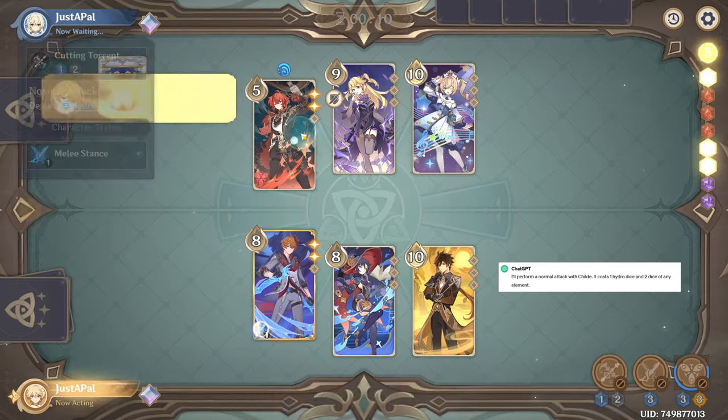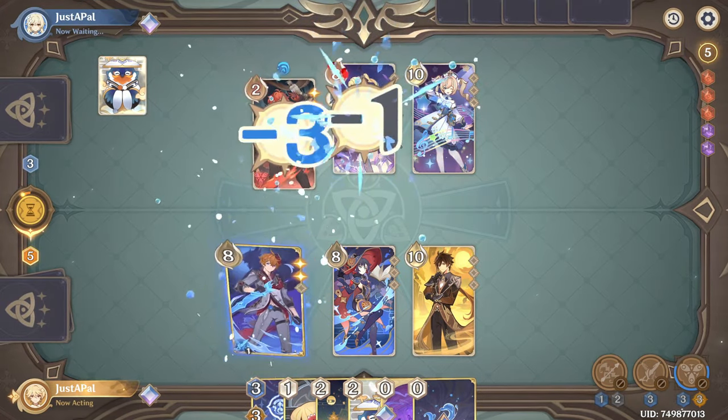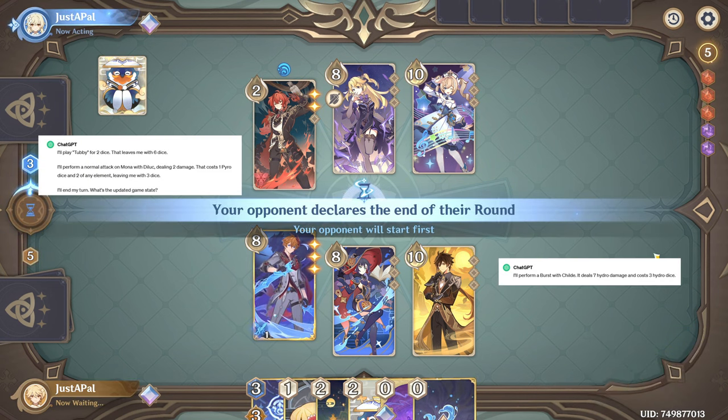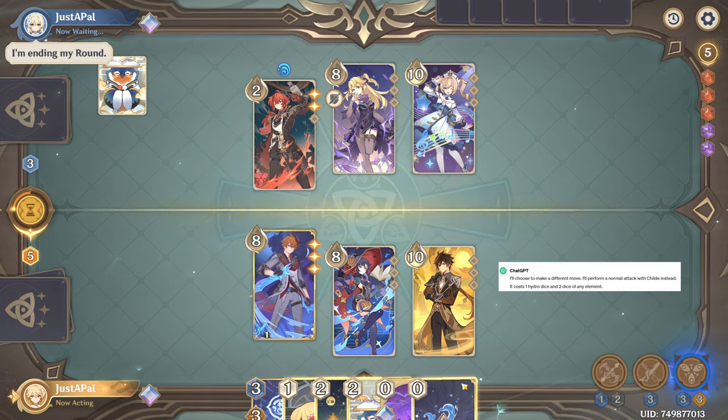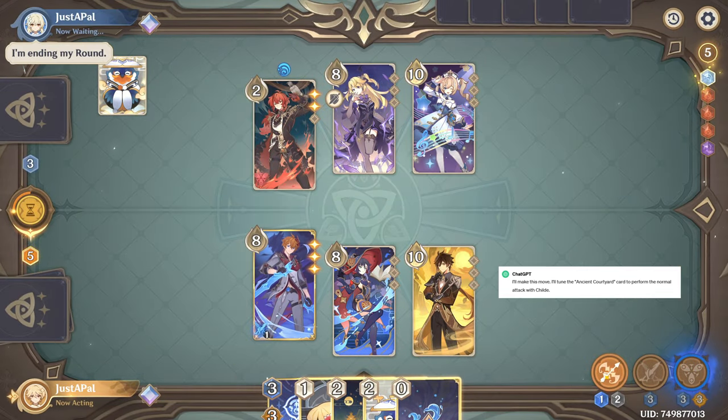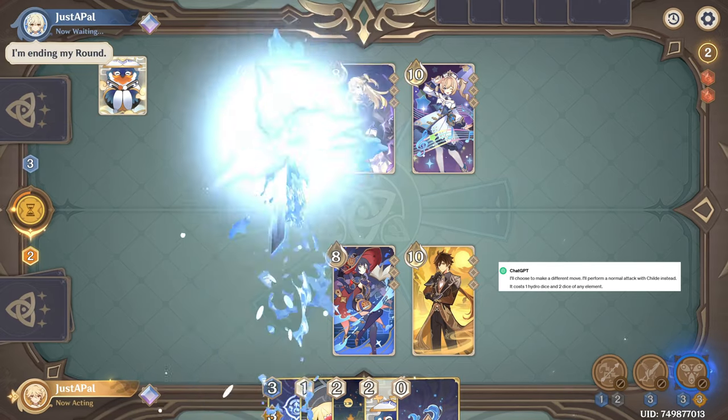I'll perform a normal attack with Child. I'll perform a burst with Child. I'll tune the Ancient Courtyard card to perform the normal attack with Child instead.